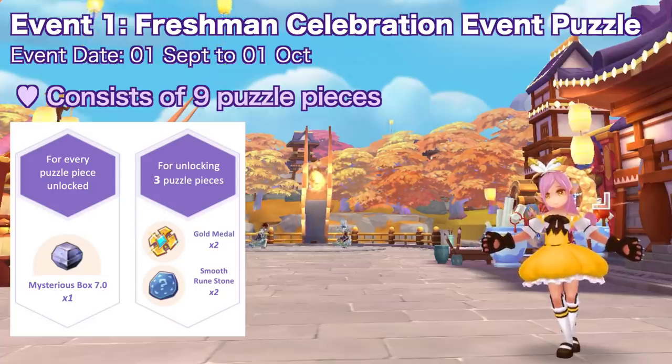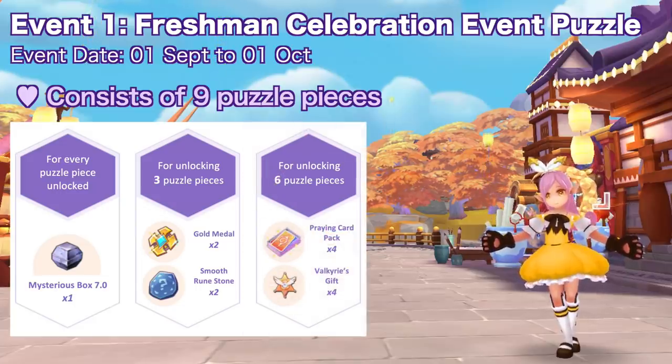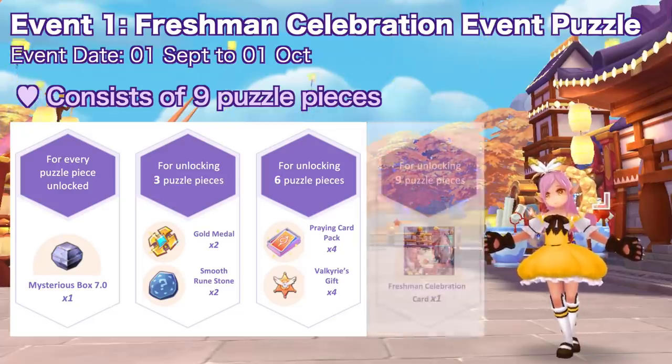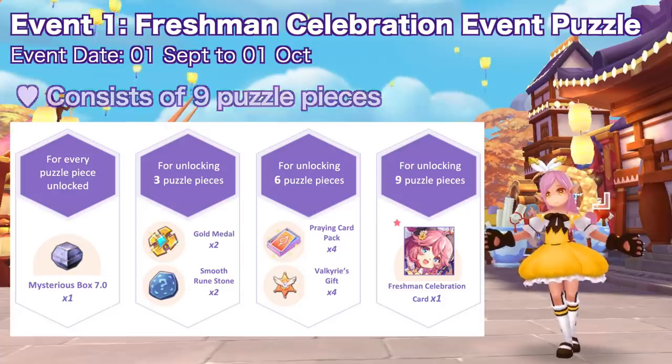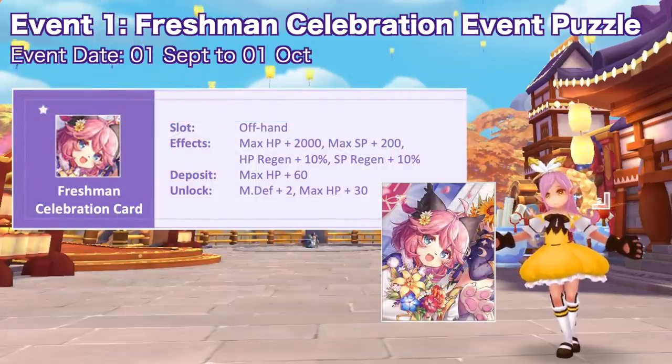Then after collecting six puzzle pieces you'll obtain four praying card packs and four Valkyrie's gifts. And lastly, collecting all nine puzzle pieces will grant you the limited edition card freshman celebration, which is an offhand card that grants the following attributes.